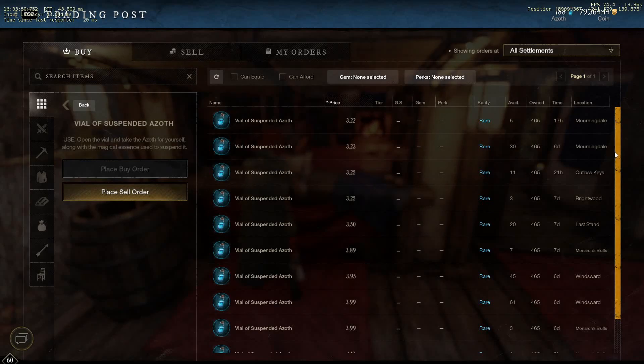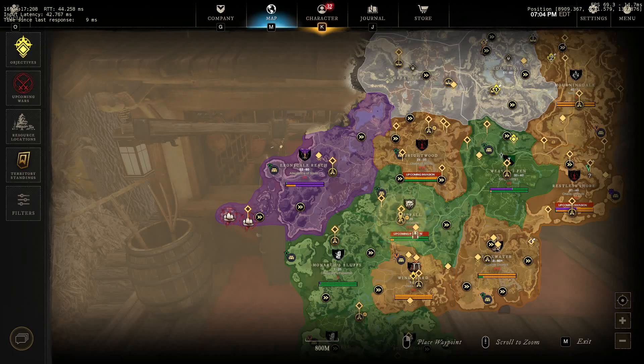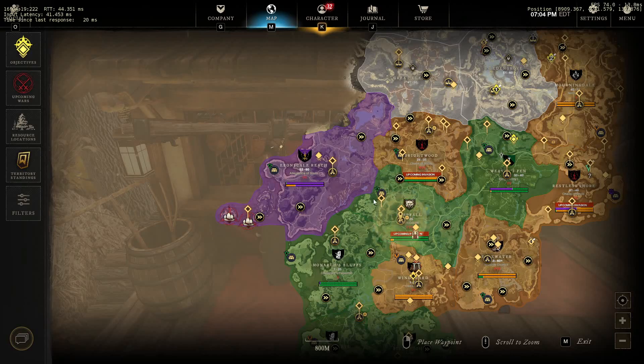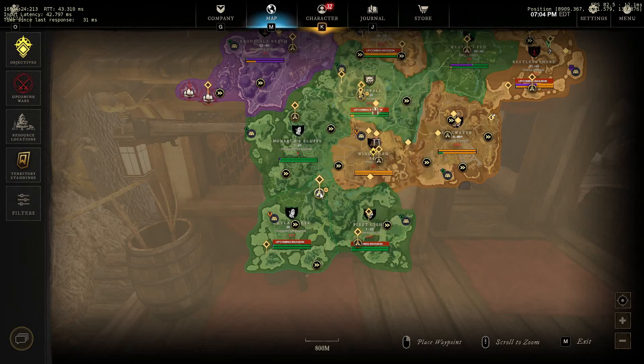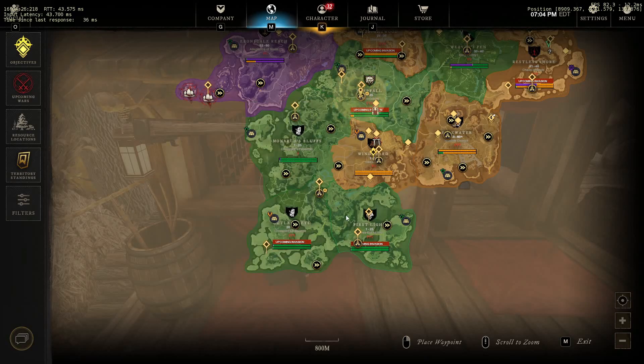With the changes to the travel system in New World, weight, distance, and faction no longer have an effect on travel. So you will get a ton of travel from even a single bottle. These will be invaluable for the speed at which you will now level.